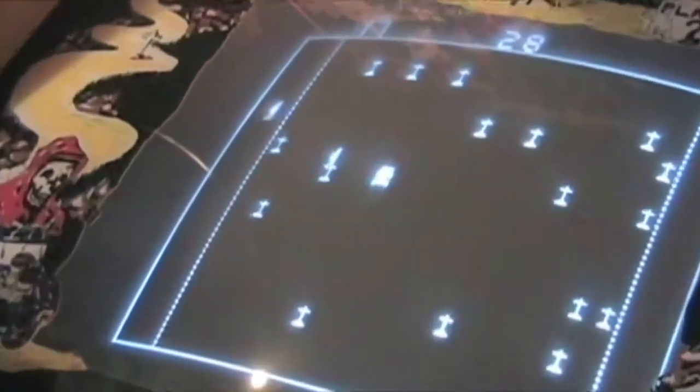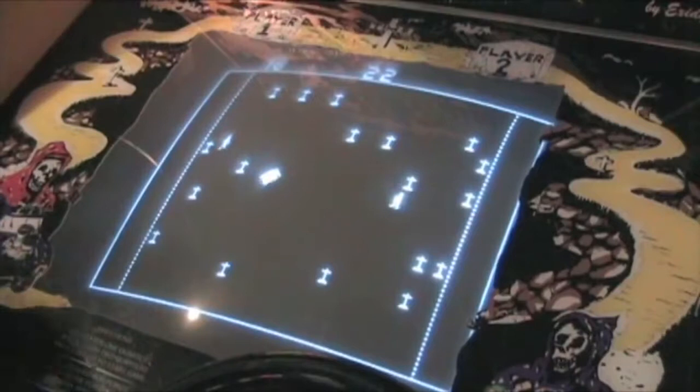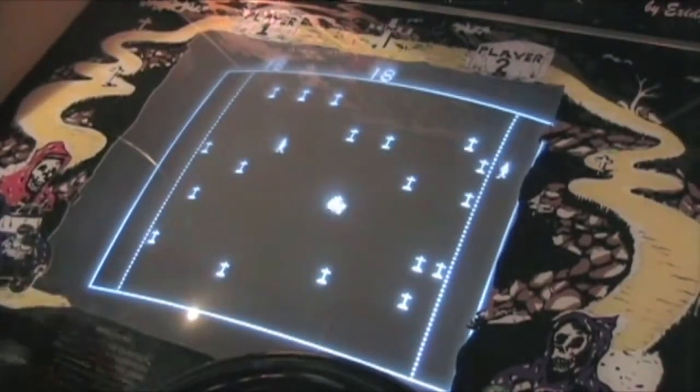The only safe spot for the gremlins is on the left and right-hand sides. Once the timer runs out, the game is over — it's time to pop in another token and try again. Death Race always has me coming back more and more to top my own score.